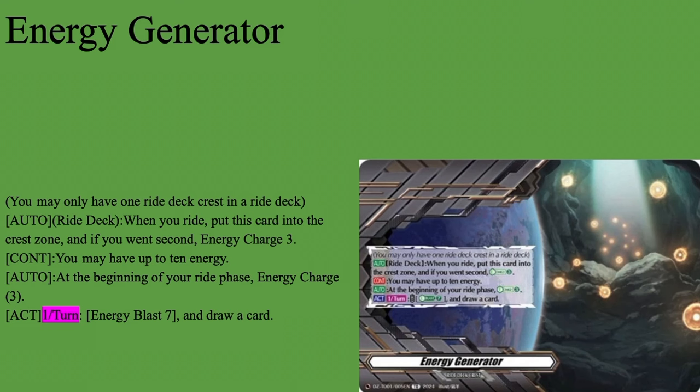Not to mention the fact that Energy Blast 7 draws a card — you will never use that in this deck unless you are really hard up. But being able to draw if needed is nice, and getting a free 3 energy every turn is great. You definitely want to go second with this deck, because technically speaking you can kill someone on the first Grade 3 turn with this. So this is our Riot Deck Crest.